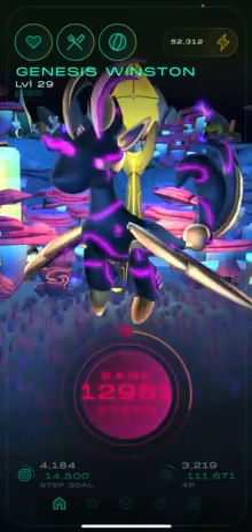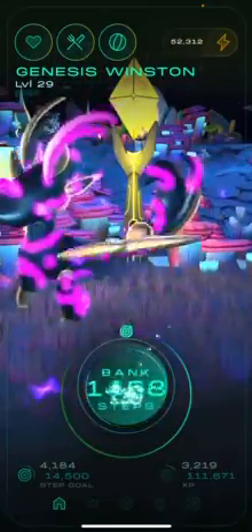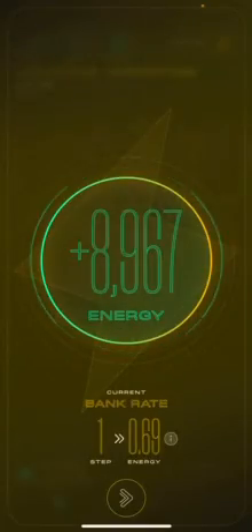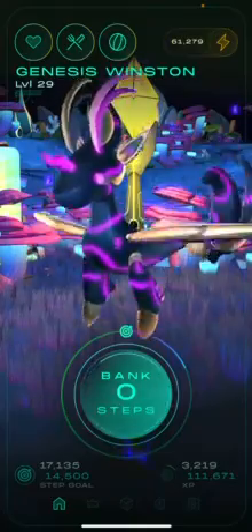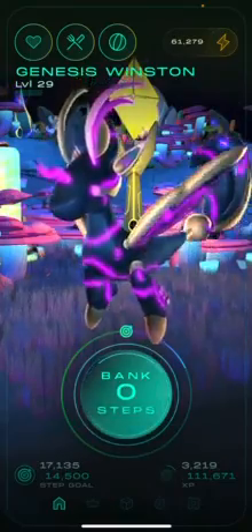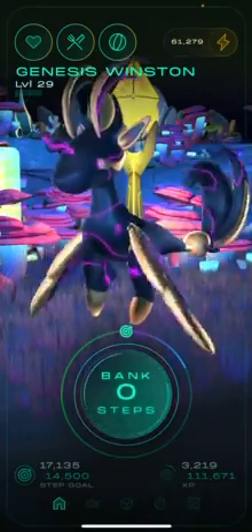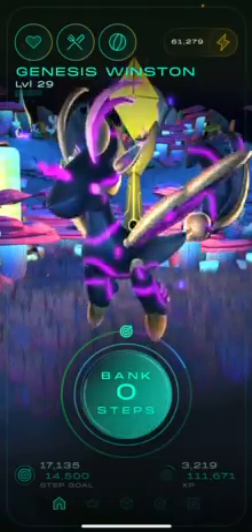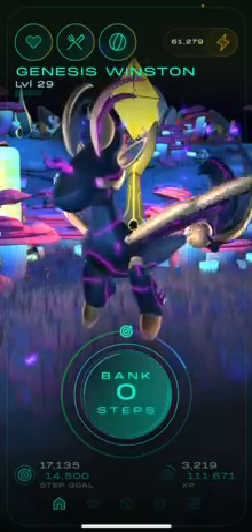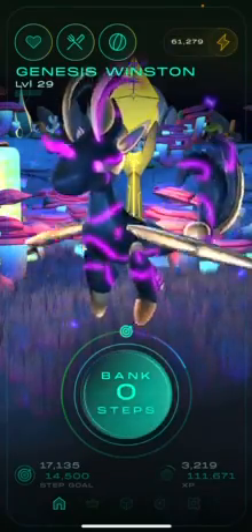As you can see, I've got a genesis Genopet at level 29. I'm quickly banking these steps and making sure all the stats are fully topped up so I get the maximum energy. I have a level two habitat at the moment. Every day I make sure he's fed and happy, and I keep upgrading him — I bought him at around level 24. I'm looking to maybe buy another two habitats to have three, but I'm waiting to see where the GENE token price goes, as it's all over the place right now.